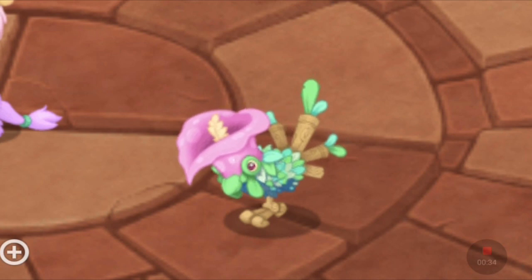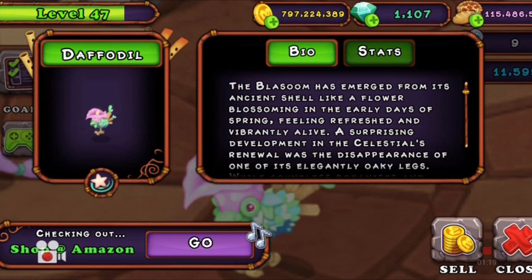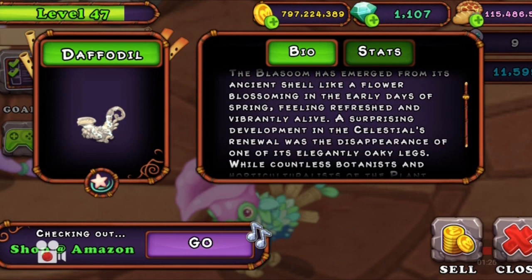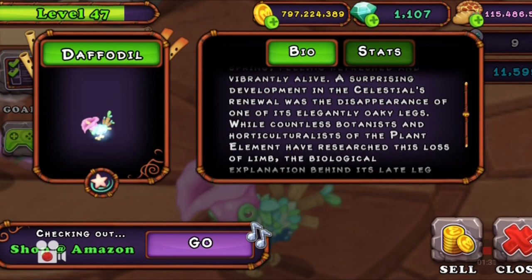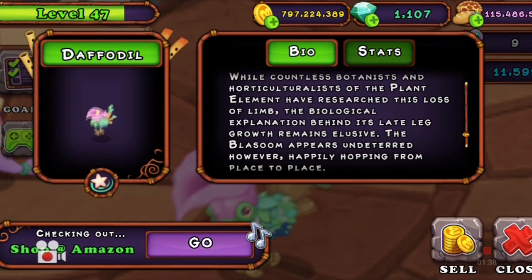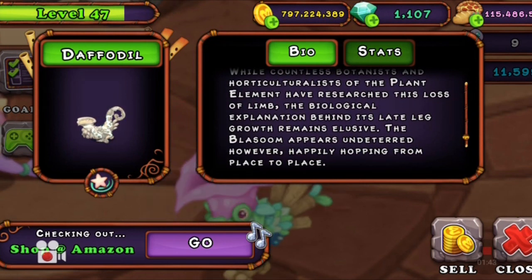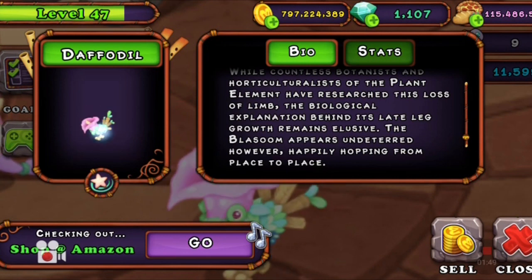Let's go ahead and read his bio, even though I barely understand what it says. "The Blissoon has emerged from its ancient shell like a flower blossoming in the early days of spring, feeling refreshed and vibrantly alive. A surprising development in the celestial's renewal was the disappearance of one of its elegantly oaky legs. While countless botanists and horticulturalists of the plant element have researched this loss of limb, the biological explanation behind its late leg growth remains elusive. The Blissoon appears undeterred however, happily hopping from place to place." This is probably the only description I'm ever going to actually understand.